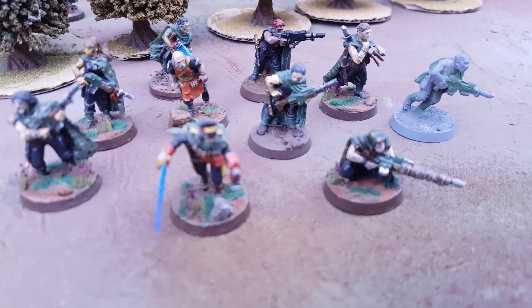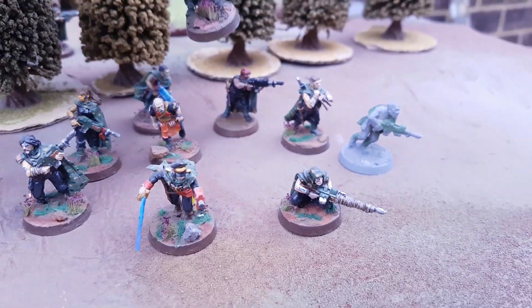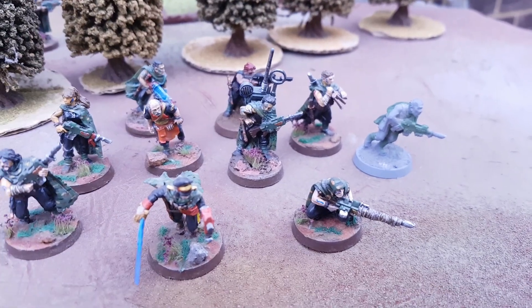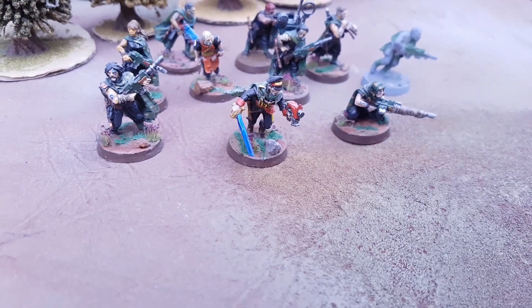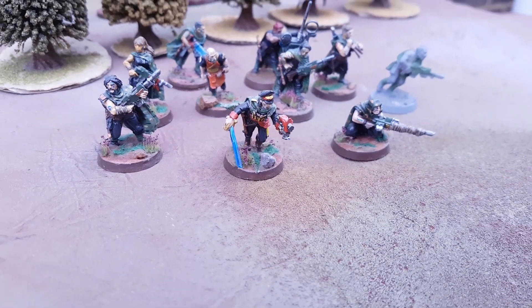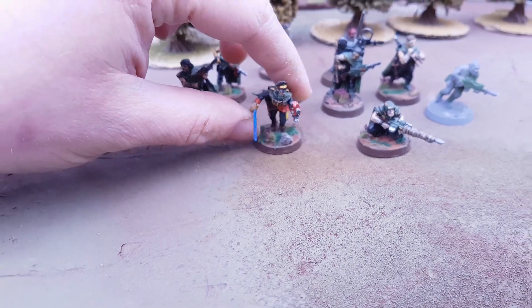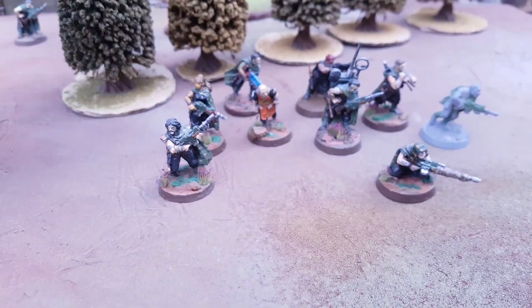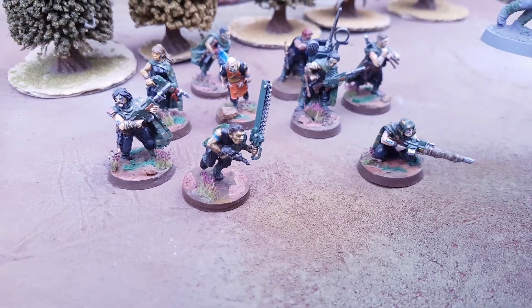The first model I need to swap out is this chap reloading, because I happen to have a duplicate of this sculpt with a comms pack. In current versions of 40k characters are usually separate from infantry squads and so Gaunt will be moved off to have the character keyword. Instead I need a sergeant, and so I converted this one over using the las pistol that I cut off of Dorden.